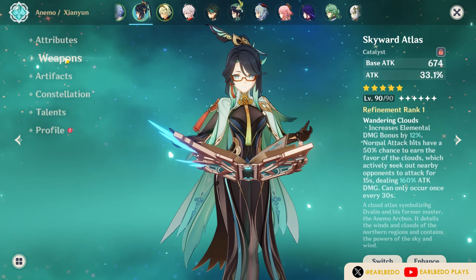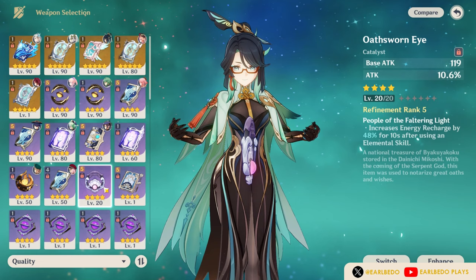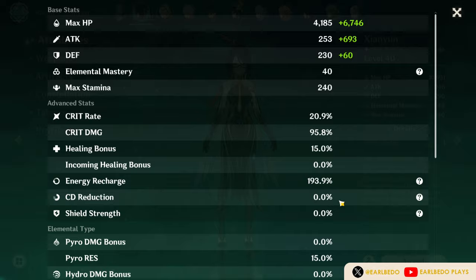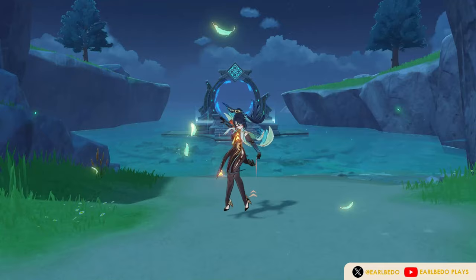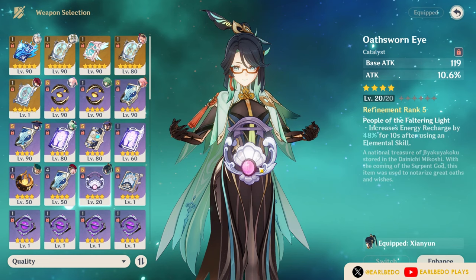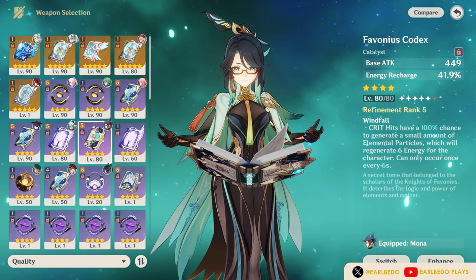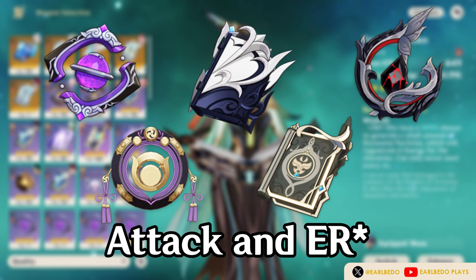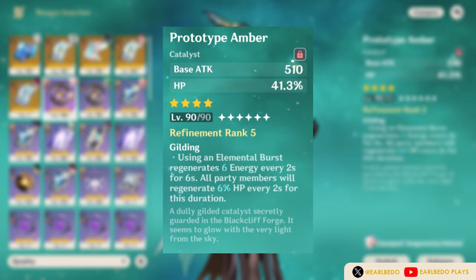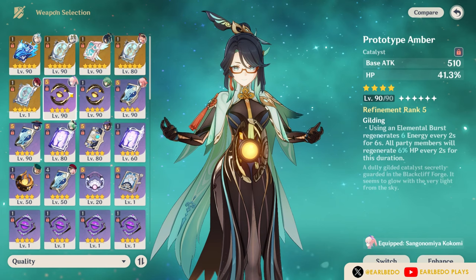We also have a good selection of 4-star weapons. One of her best 4-star weapons, even competing with 5-stars, is the Oathsworn Eye — a free weapon from version 2.5. It provides adequate attack and up to 48% ER when she uses her skill at R5, so you won't have to stress looking for ER substats on artifacts. Another great 4-star is the Favonius Codex, which allows her to battery other party members and solves ER problems. The Prototype Amber, despite its HP stat, provides both energy and extra healing, making it a useful F2P option.